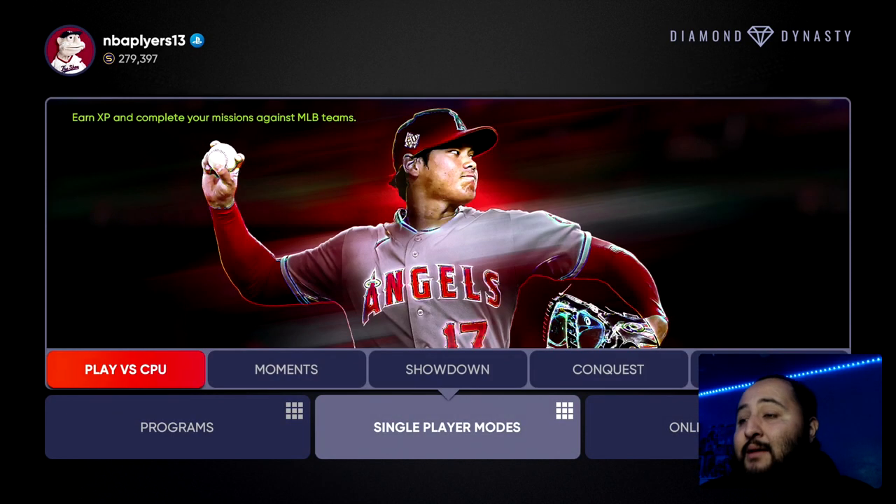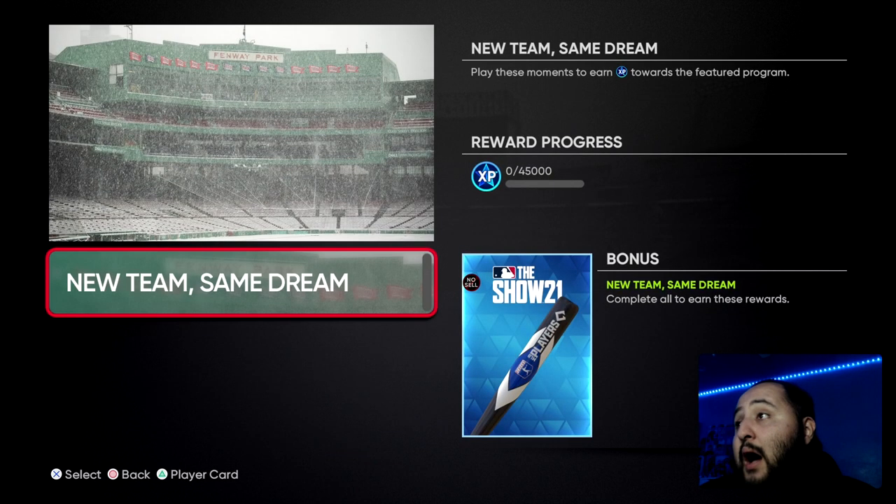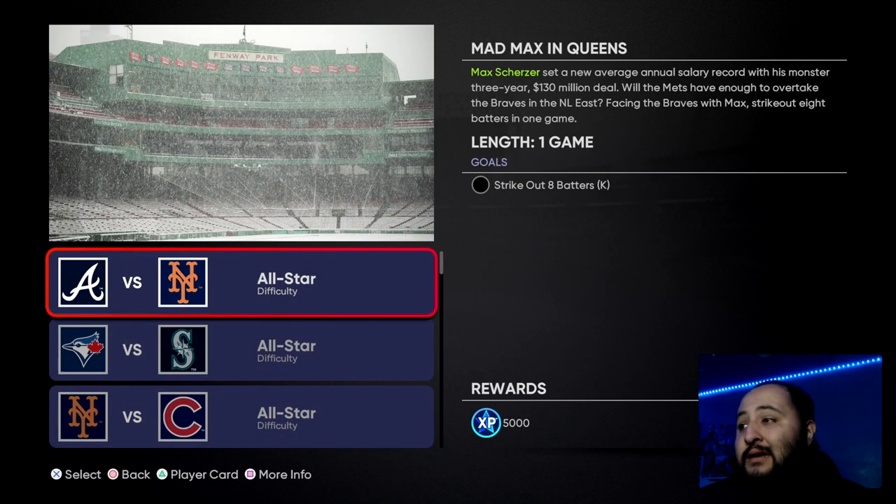Now let's get into the main reason why you guys clicked on this video. SDS didn't really talk about this too much — they made like one tweet but they really weren't talking about it. They added these off-season moments that we can complete, and I haven't seen too many people talk about them. We get 45,000 XP for completing these, plus you're also getting that bat skin.